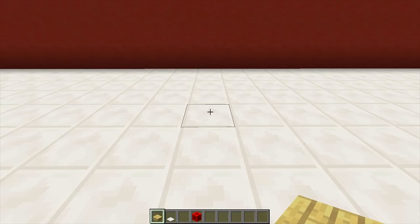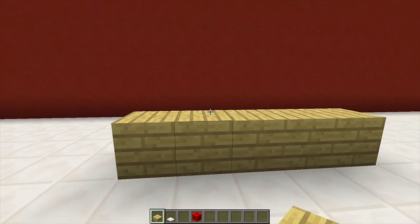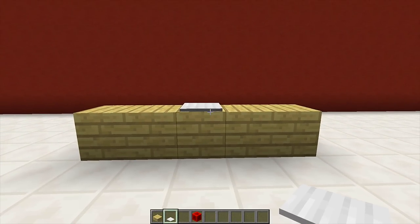You can use any kind of half slab you want. I'm going to be using birch half slabs, but you just need to make sure it's made out of half slabs, otherwise this will not work correctly. Once you have made your counter we then need to get our pressure plate and place it on top of our counter like this.